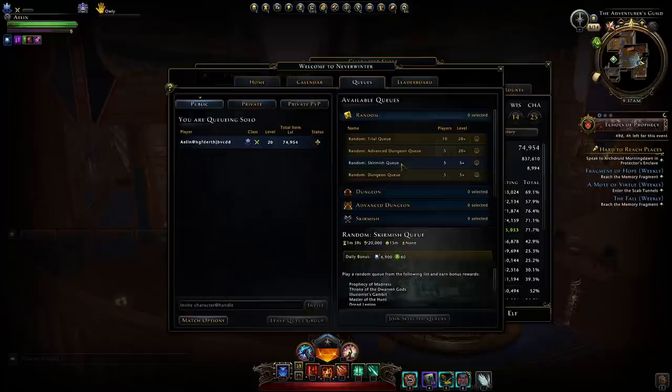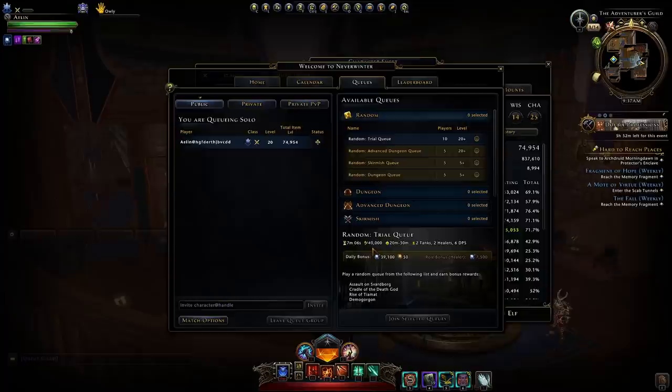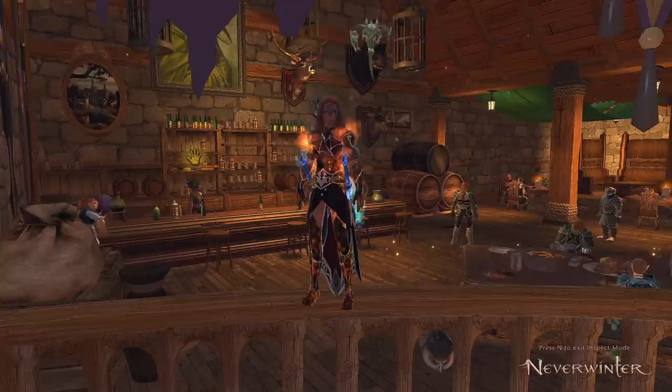The advanced dungeon queue requires 30,000 item level and the trial queue requires 40,000 item level. The daily bonus is pretty substantial compared to what you get from the skirmish and dungeon queue, so it will cut your rough astral diamond grind by a substantial amount — depending on whether you can complete those dungeons or trials. I'll give a tip on how to make it easier later in the video. So let's jump straight in.